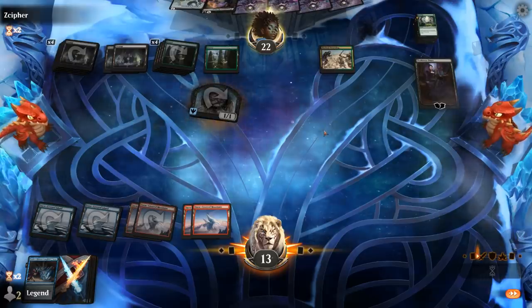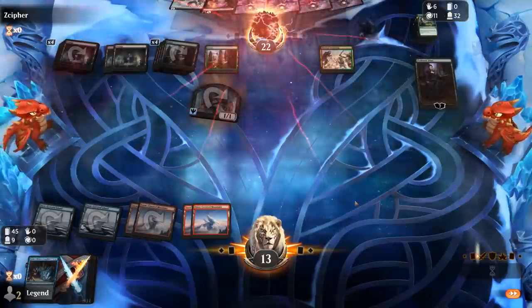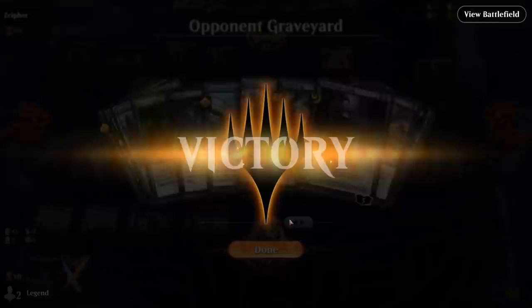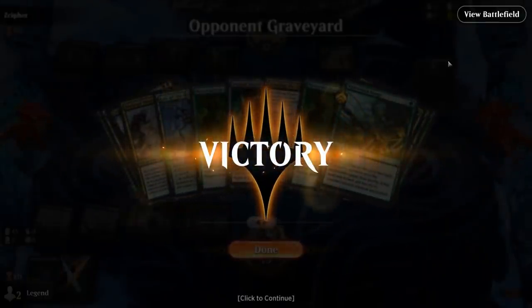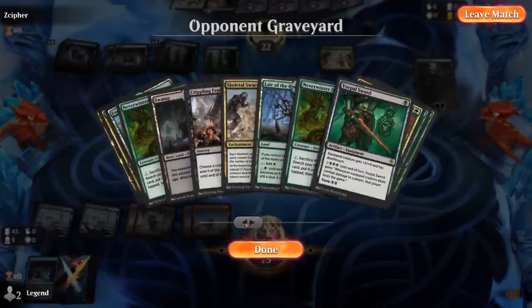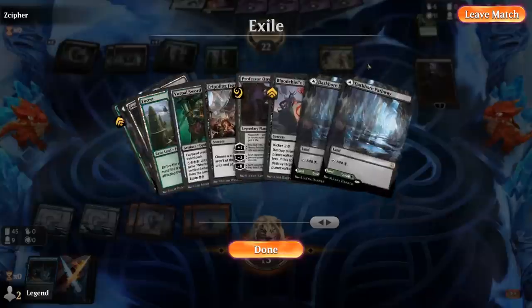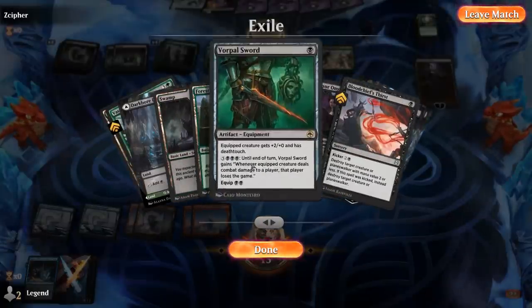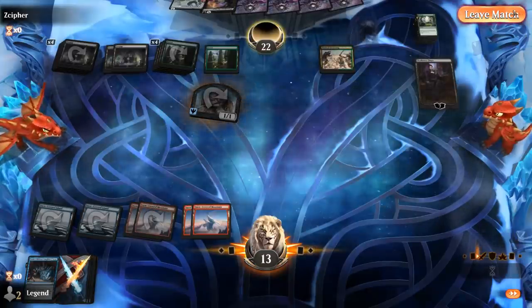If our opponent had Vorpal Sword in hand we could have been dead next turn. Taking a look at their graveyard to see how many Vorpal Swords were gone — I see one here. If it's the list we featured it usually has 3, and I think we got rid of all 3 in the end, but there was one still left in their library. Sweet, on to the next one.